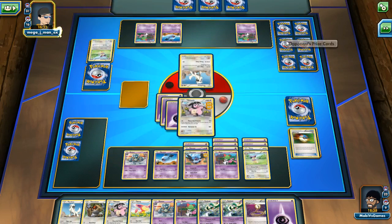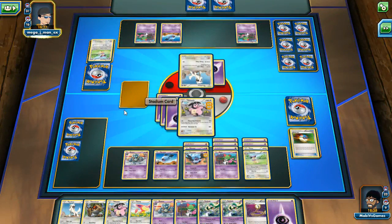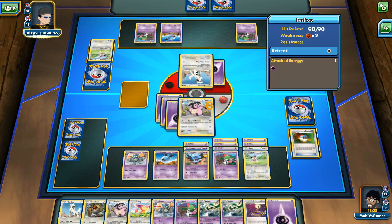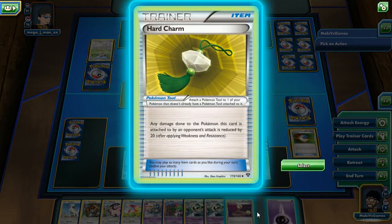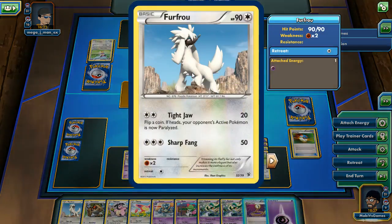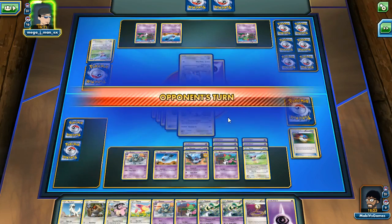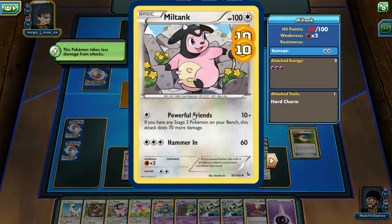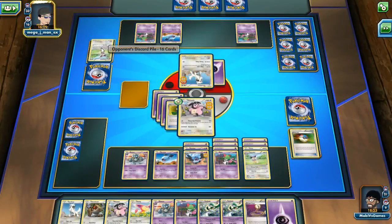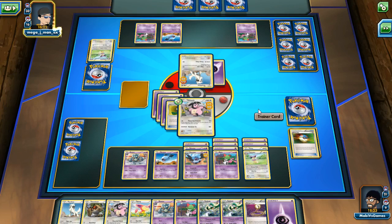I'm putting energy on Ralts even though he doesn't really need it in basic form — he might evolve. Do I have a card limit in my hand or deck? I feel so bad, this guy's getting wrecked. He hasn't grabbed any prizes! He can't do anything. Is there any way to add more energy in one turn? There are abilities to move stuff around. Hand Charm: any damage is reduced.